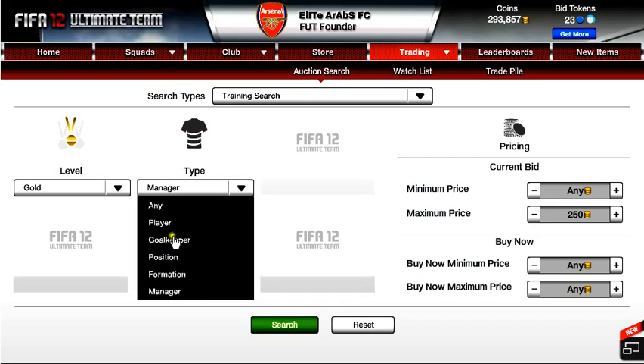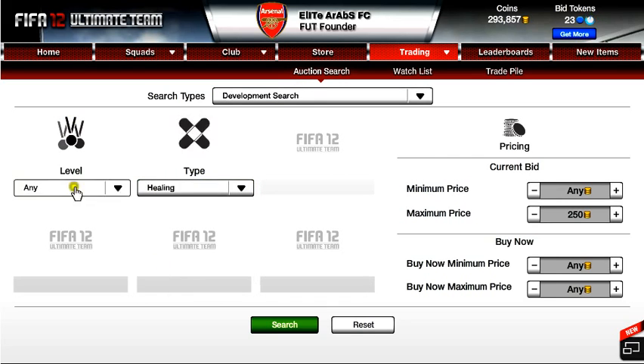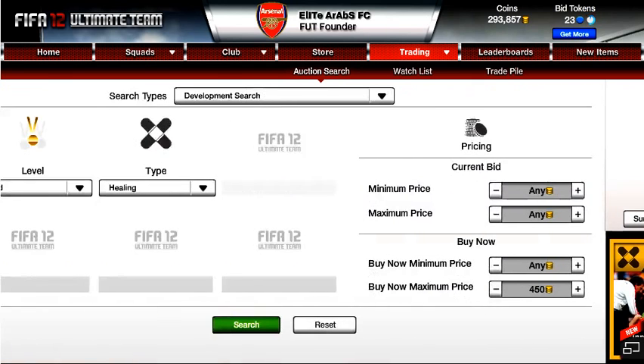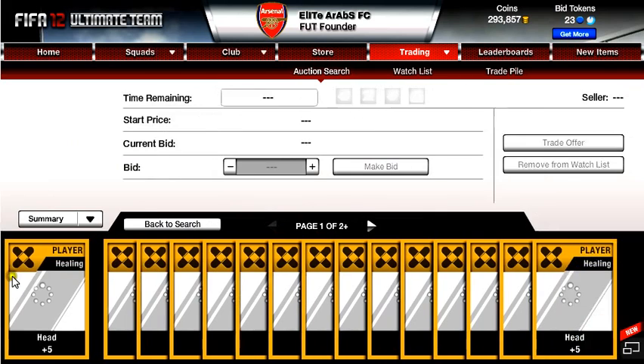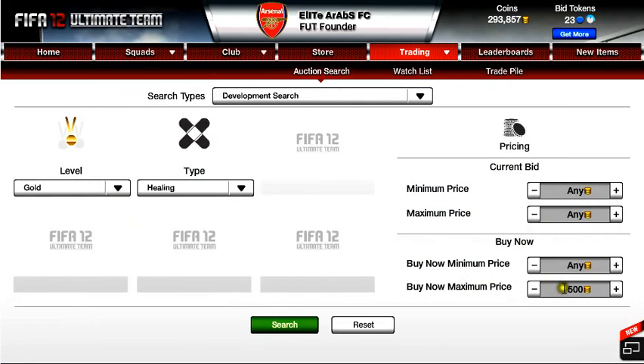You can also do a development search for healing — I normally do this quite a bit. If you set it to plus 450, you can see values like 550, 515, and 500 left. Just heads and raises and stuff. We'll put in maximum plus 450 and search for all of the players right here.